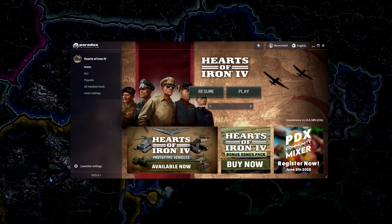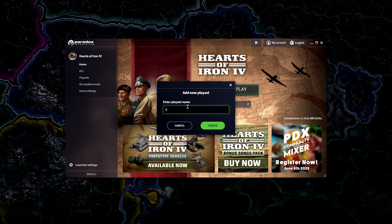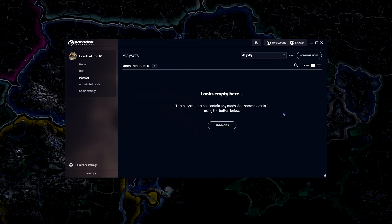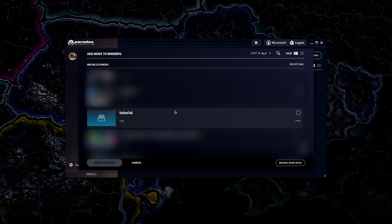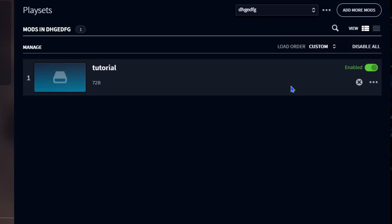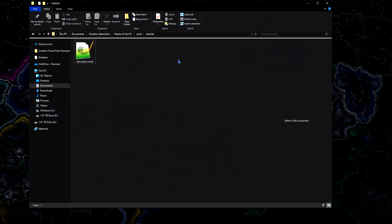Now you may be wondering how to find the mod files. For that we're going to need to go back to this menu and go to 'Play Sets'. If Play Sets doesn't appear, you'll have to create one — you can name it whatever you like. You'll see that there are no mods here, so click 'Add Mods', find the file where your mod is, and add that to the play set. If you want to find where the files are, click the three dots and select 'Show in Folder' — and there you have it, your very own mod.